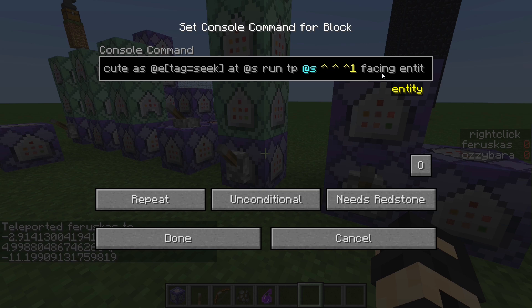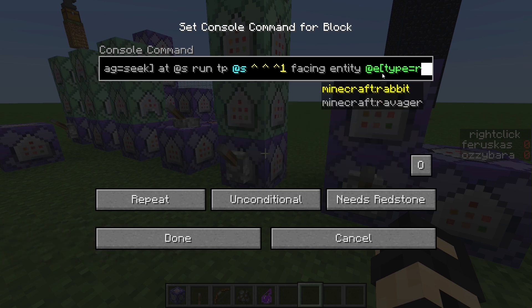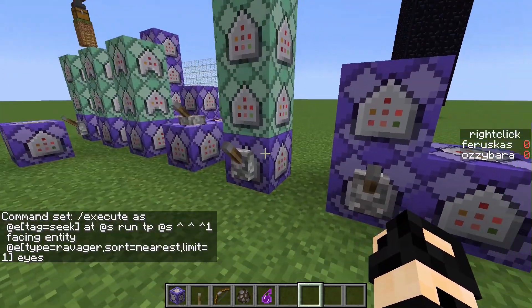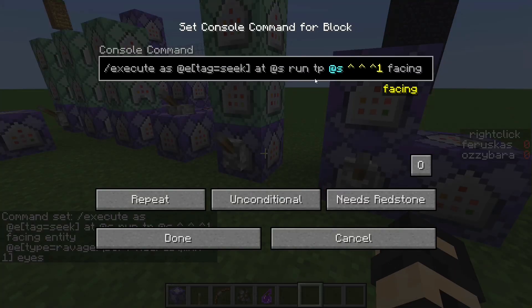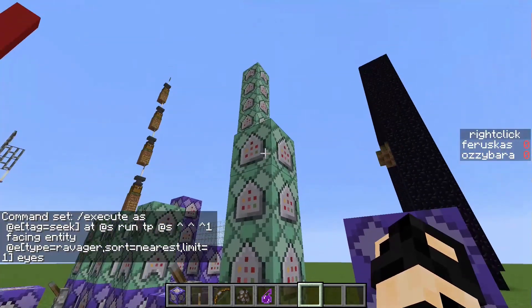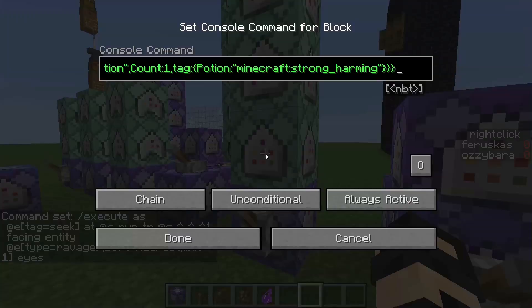So I'm teleporting the arrow forward while it's facing the ravager, so it constantly faces and moves toward the ravager. This is actually all you really need for the heat-seeking behavior. The other stuff handles damage and killing the arrow.